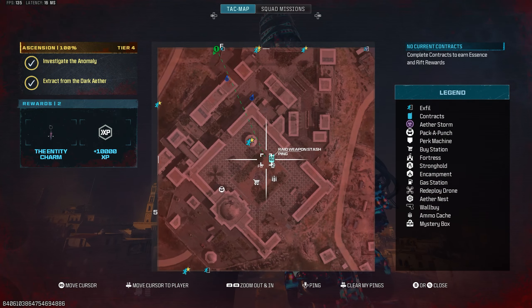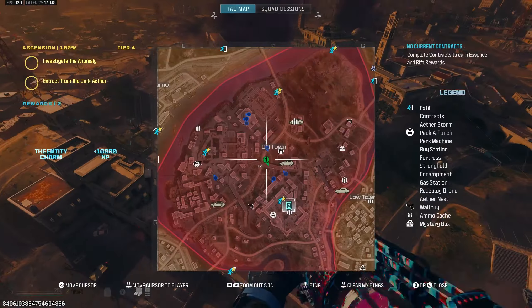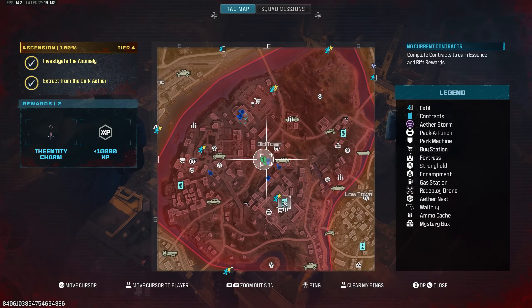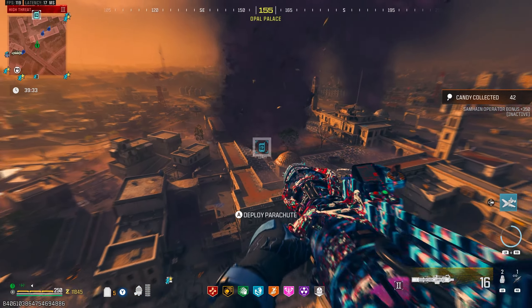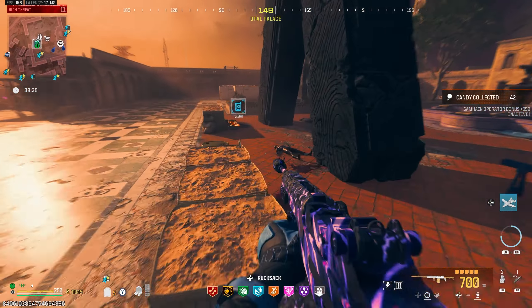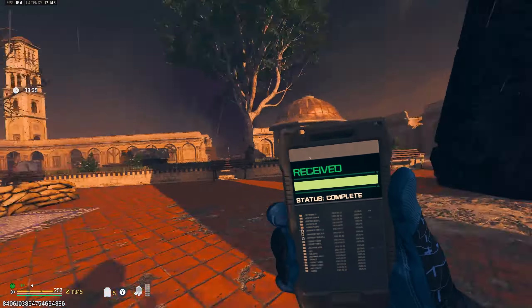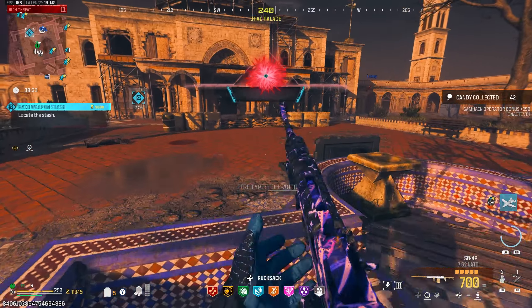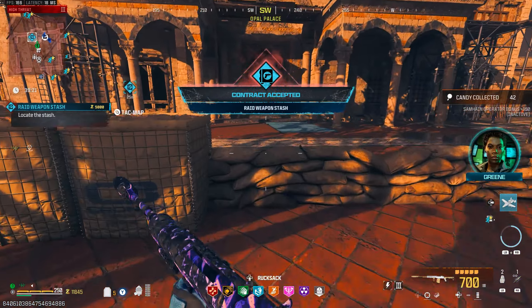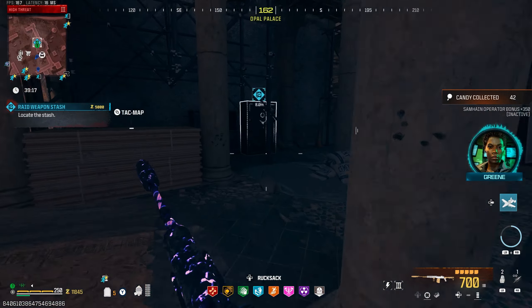There is a raid weapon stash contract we could do over there — not seeing any bounties, so let's just go for it. We might go to the Dark Aether after, to be honest — just quickly knock out the Outlast and Spore Control, get some extra essence, hopefully an Elder Sigil there.